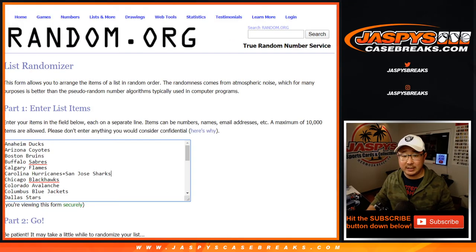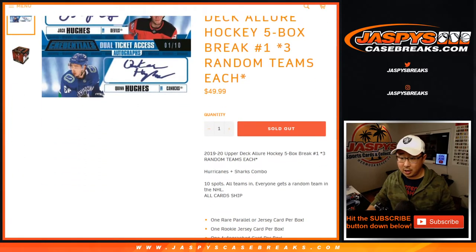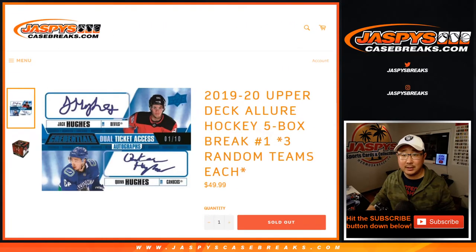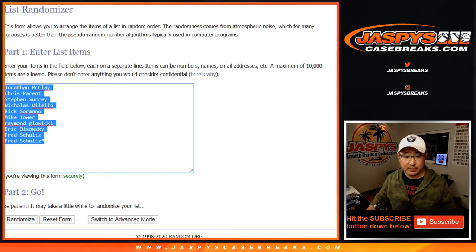Big thanks to these folks for getting into the action. Those are the teams right there — just one combo. Hurricanes and Sharks are comboed up, and one spot gets you three teams.